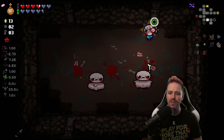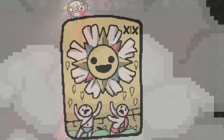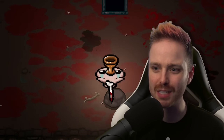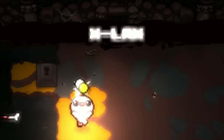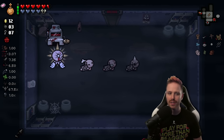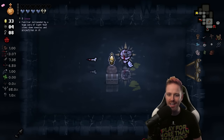Too bad picking up eternal hearts doesn't increase your angel chance. Maybe we'll get some curse room luck? Bighorn, give me angel — done. We just got Holy Grail! Who needs an angel when you can just pull angel pedestals on your boss pedestal? Flight's going to be good. Freezer Baby re-rolls into Censer — another angel item.